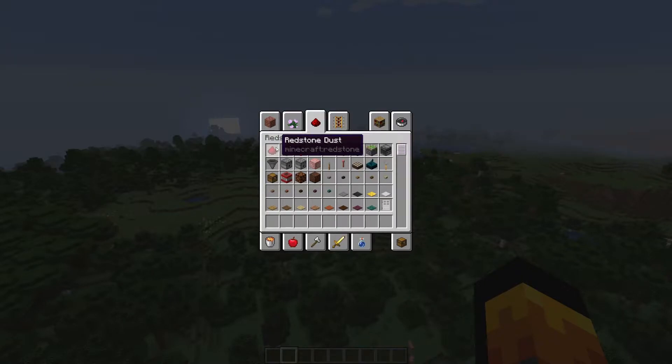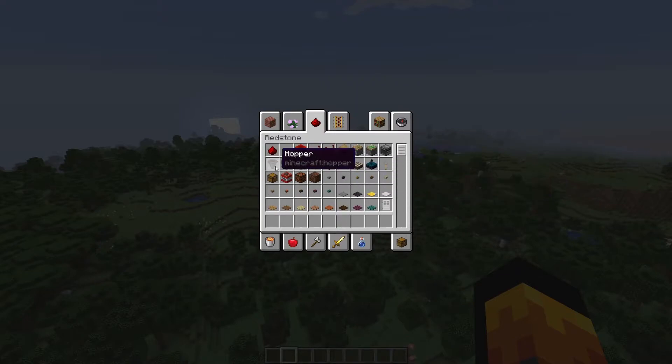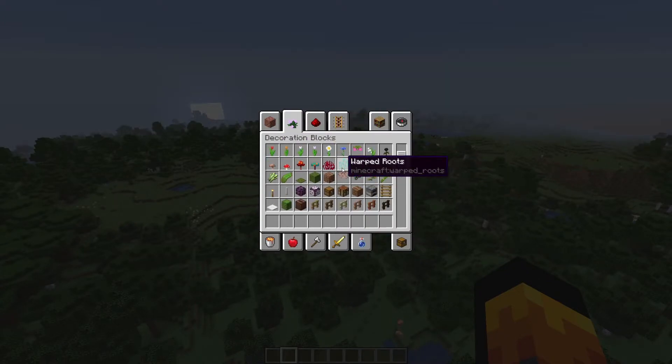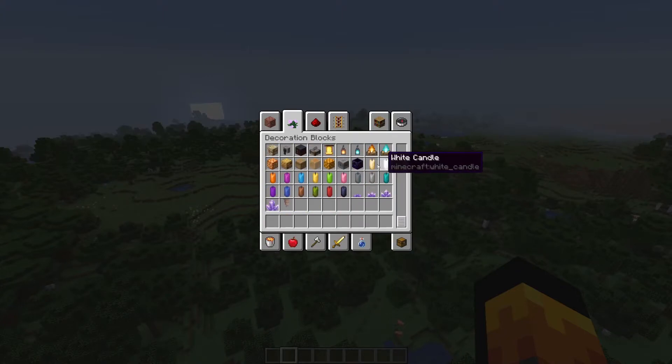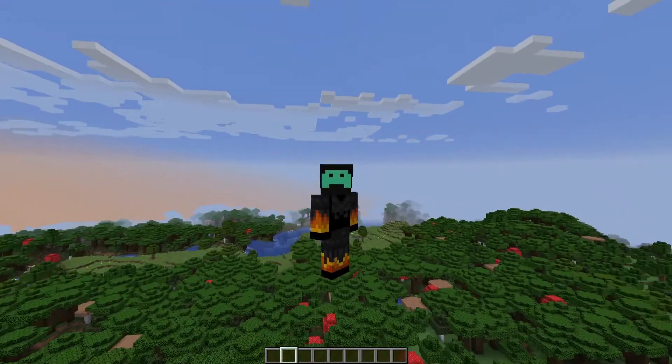The last thing is that the redstone tab in the creative menu has changed. All the items you use most — like redstone, the torch, comparators, and repeaters — are now at the top. All the original items are still there below. This makes it much easier to quickly grab what you need. The only thing is that slime blocks and honey are still in the decoration tab.